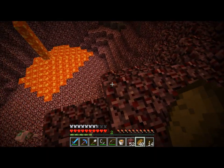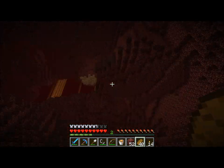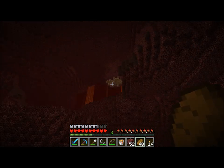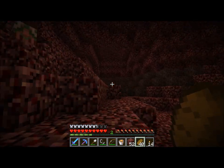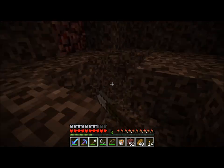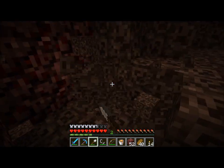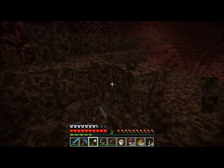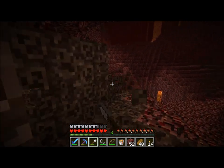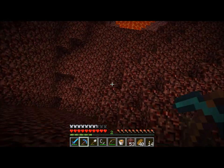Why do I have eggs? I wonder if hitting a zombie pigman with an egg would make him angry — probably, I'm not going to try it. That's a pretty big one right there too — right into the lava. Let's come over here where it's safe and grab some soul sand. I'm going to probably interchangeably call it soul sand and slow sand because I usually call it soul sand, but everybody calls it slow sand — it's just one of those things that after a while of hearing people say it, it rubs off.